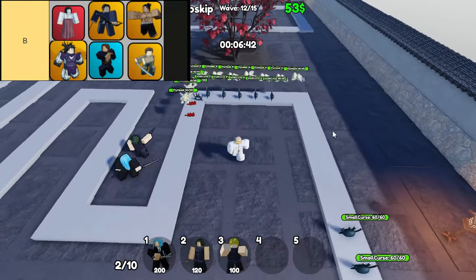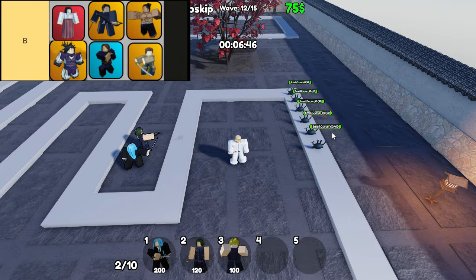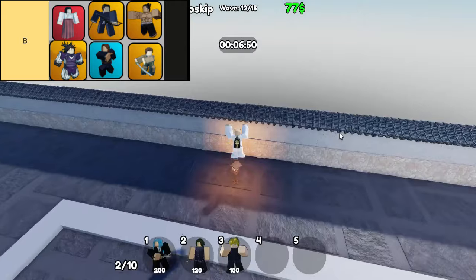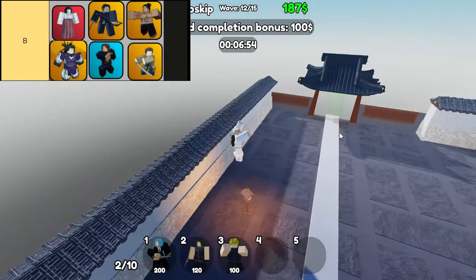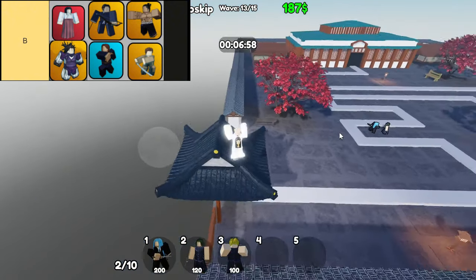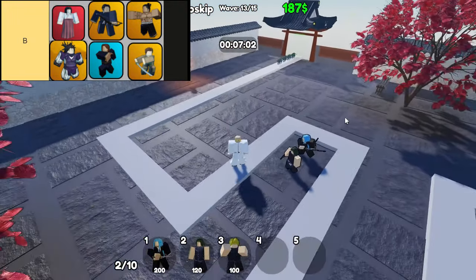First up, we have the Amplifying Sorcerer. This unit isn't one for direct combat — no attacks here. Instead, they provide a fantastic 20% damage buff to your other units. The catch? They're a bit pricey and you can only place one at a time, but if you're strategizing around a powerhouse setup, this Sorcerer could be your secret weapon. Just imagine boosting the damage of your top hitters while they do all the heavy lifting.